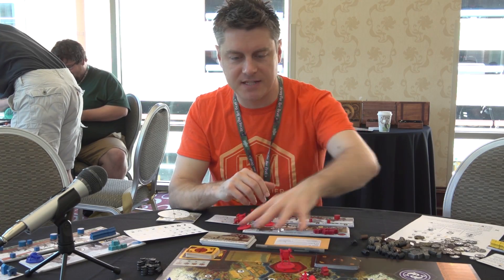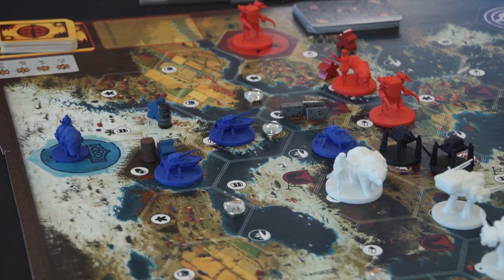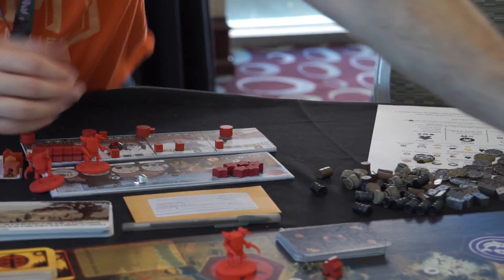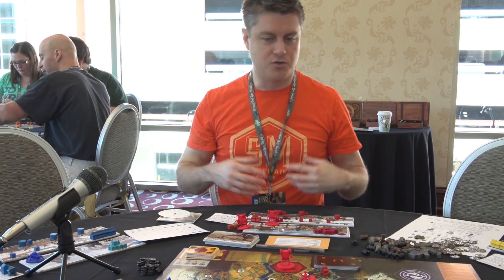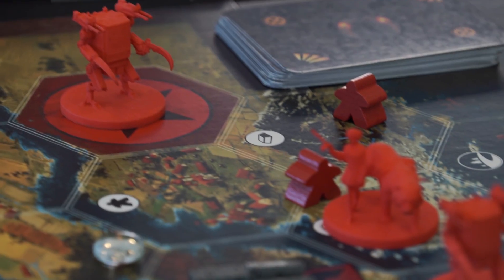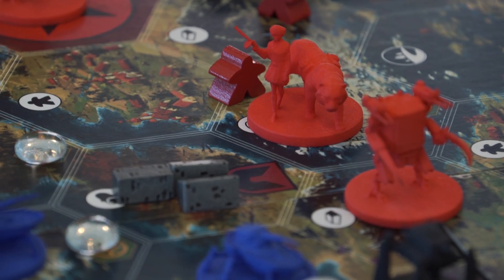Jacob's art will be throughout the game. You can kind of see it on the board here with my prototype graphic design. He'll have unique art on all the encounter cards, unique art on all the factory cards, and unique art on these objective cards. So Jacob's art is going to be fully enriching every aspect of this game, and he's working on it right now. I'm really excited to see the final product when he's finished with all the art.